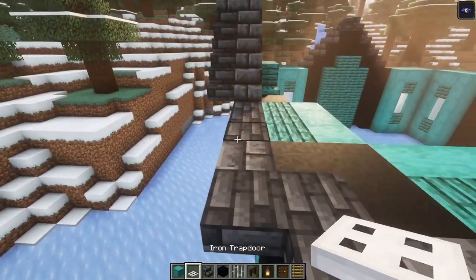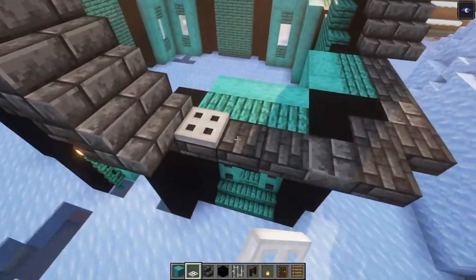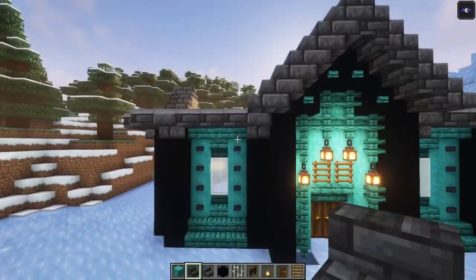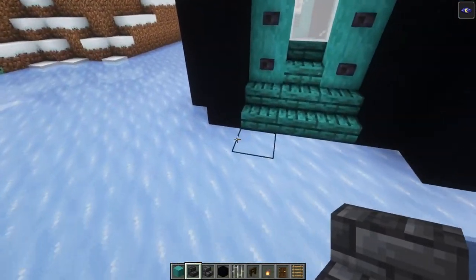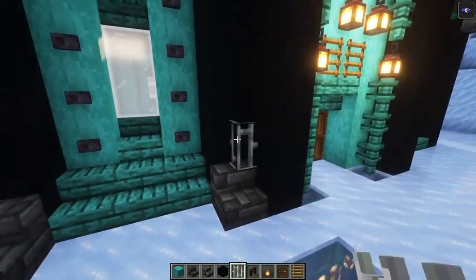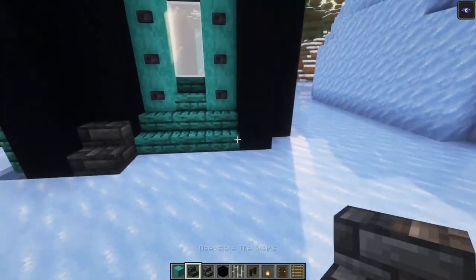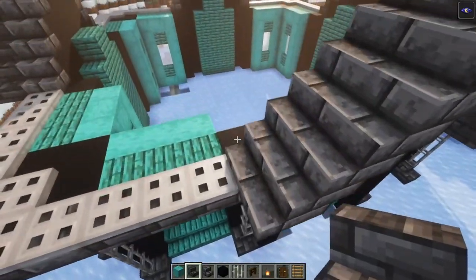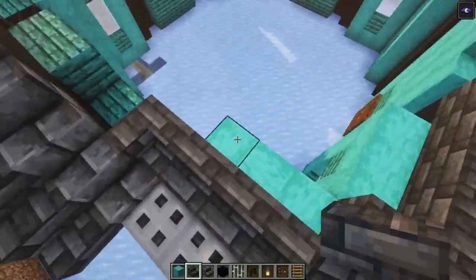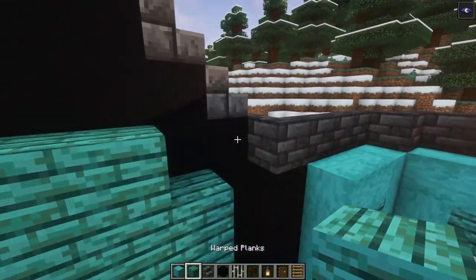Go ahead and place some trapdoors on top. For these pillars we're adding some stairs underneath, then you want to have some iron bars going all the way up. We're going to do this for each side. Now let's take some deepslate tile stairs and connect these sides together.